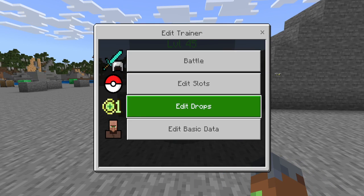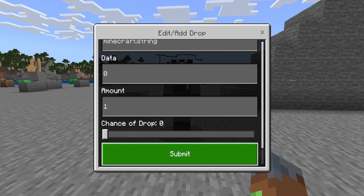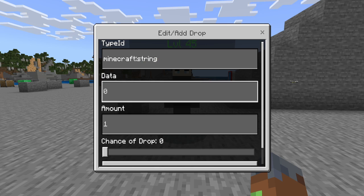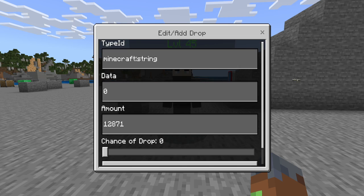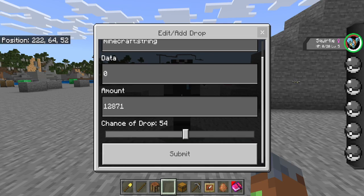The last thing we have is Edit Drops, which is pretty cool because you can add an item and edit the type of drop it gets - so like Minecraft string or anything. You can do custom items, you can do anything you want. You can edit the data, edit the amount to be anything, and you can also edit the chance of this drop. So 100% means it's always going to drop, 0% means it's never going to drop. So you can add a 50% drop, which is really cool.